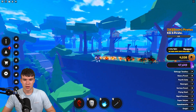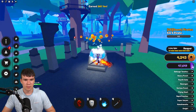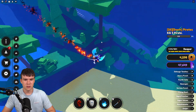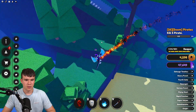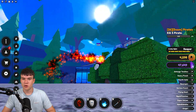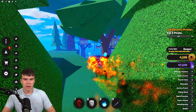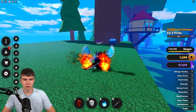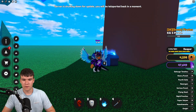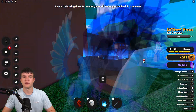Maybe on this zone, there's going to be one right up here near this temple area. Let's open it up — 260 yen. Not as good as the other ones we've got, but still, it's a crate at the end of the day. It's free money. I think there's one down here that I claimed up as well. But then — service shutting down for an update. You'll be teleported back in a moment. Of course, that happens right during this video, and now we can't claim that crate. Absolutely horrible.